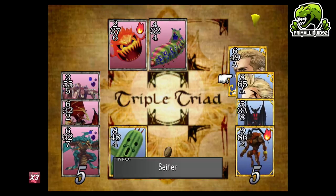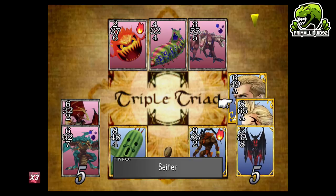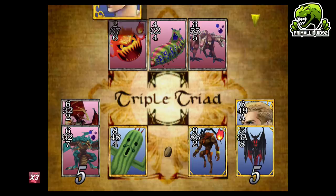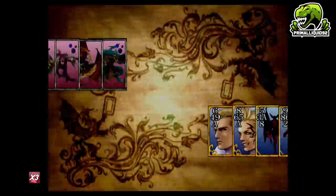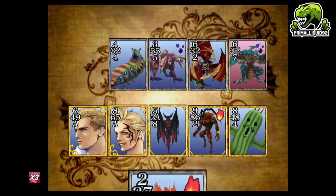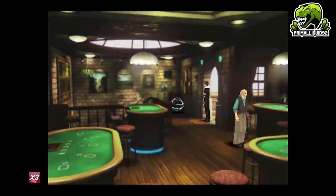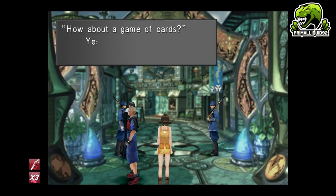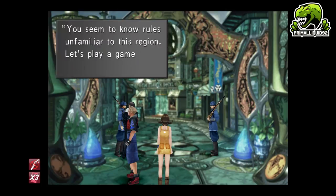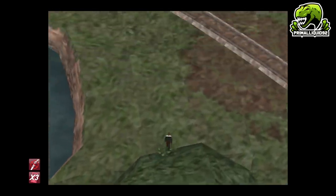Elemental basically increases the stats of a card that's the same element by one. So, for example, in the bottom left section of the screen there is a rock — all Earth-type monsters will gain an extra one point in each stat. Once you've got the win, choose four random cards — it doesn't matter what cards you choose — and then he is going to go into his secret room. We don't need to do this just yet. Once you've got him in the secret room, there's a lot of back and forth with the Triple Triad minigame.